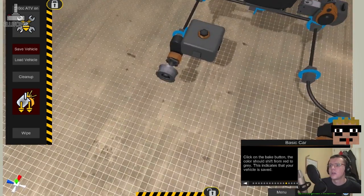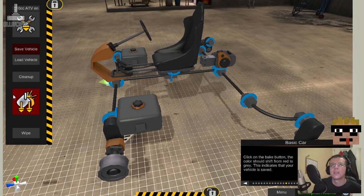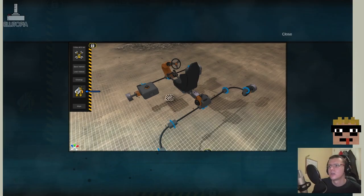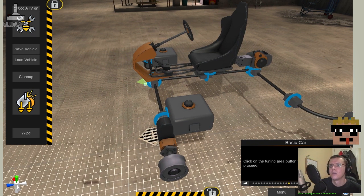Click on the bake button — bake? The colour should shift from red to grey. This indicates that your vehicle is saved. Fair enough.